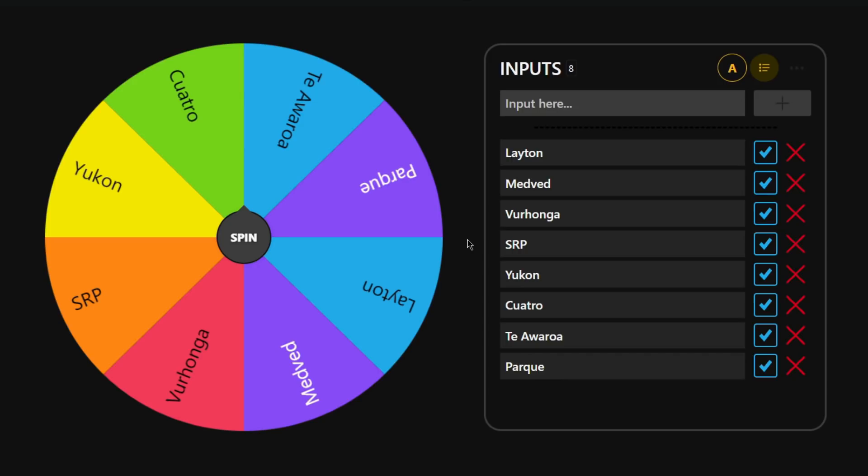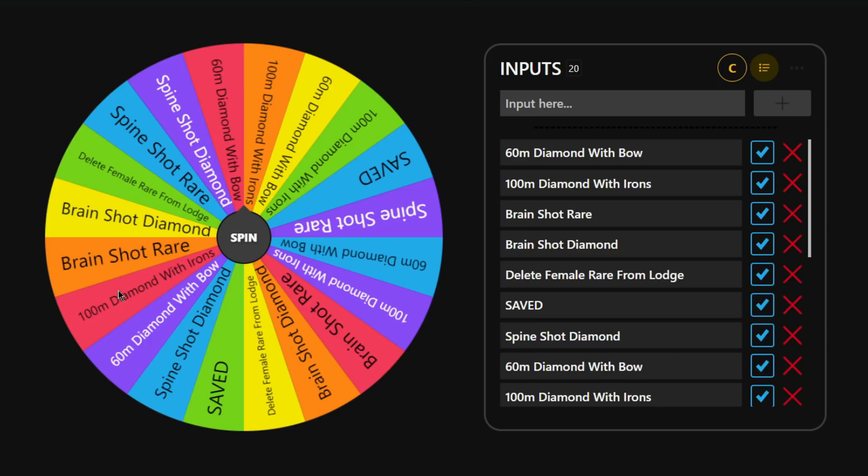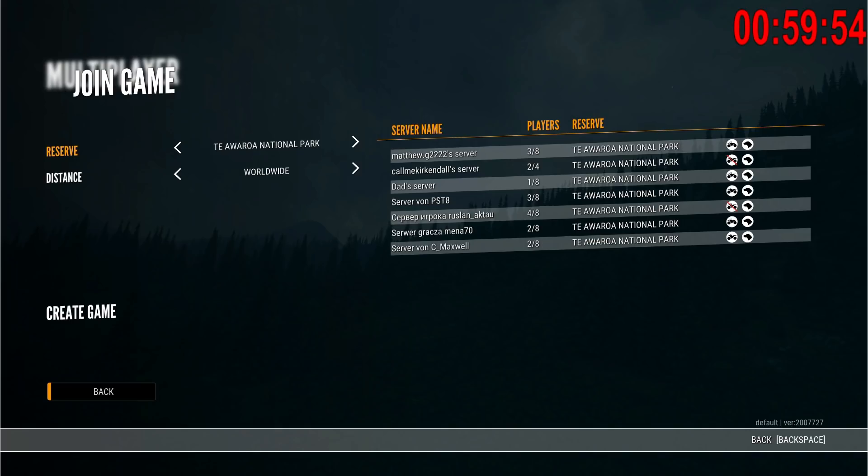For those of you new to the series: we've spun a wheel for the reserve and weapons, and we now have one hour to find a diamond in multiplayer using those guns on that map. If we don't get it, we spin the fail wheel which has negative impacts like taking long range shots with the bow, iron sights, brain shotting a rare or diamond, or even deleting a rare female from our lodge. The clock has started - let's jump into Tiawaroa.